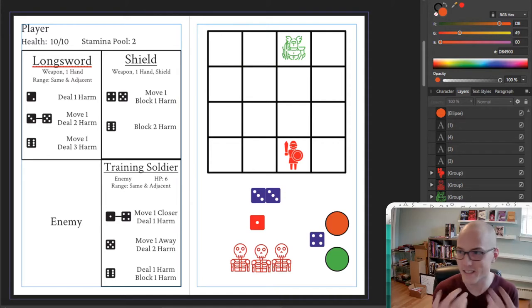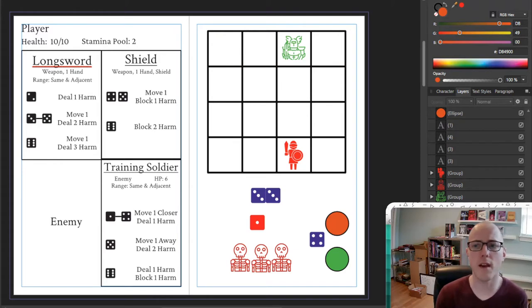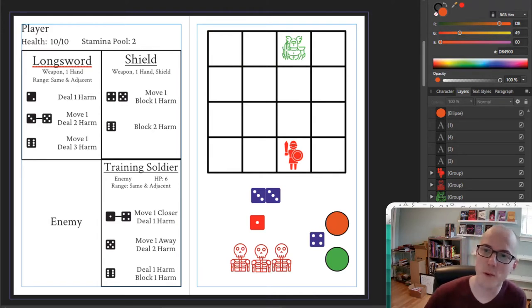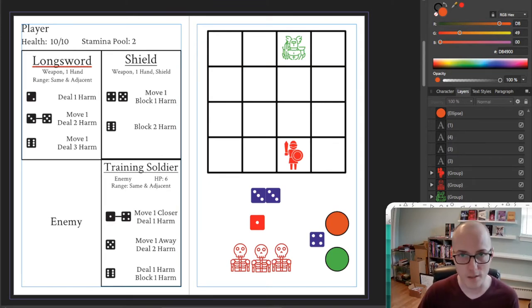Join the playtest and have some fun playing the game for yourself. You can see here that I've got a 4x4 grid on the right side of the screen. That's where Rune combat takes place — on a small grid in which you, the player, represented by this green knight fellow here, face off against all sorts of horrible enemies. In this case, I'm going to be fighting the training soldier, this red soldier, a really simple fight to show you the basics of how Rune works.